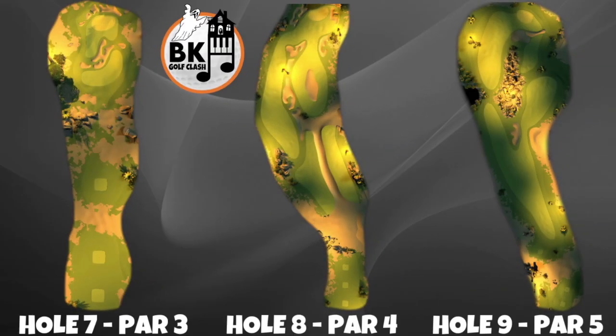The seventh hole is going to be the trickiest of the par threes, especially with increased winds. There are a few routes to take — there's a risky rough bump, or you can play the left or right side of the map, depending on the wind direction and what your play style prefers. Then hole eight, again in tailwind, we're going to get down to the green for a very good eagle opportunity.